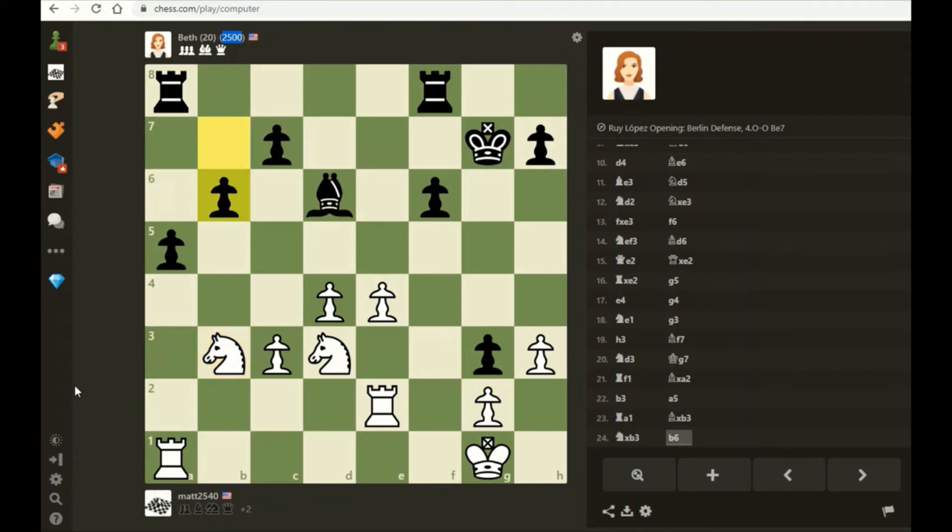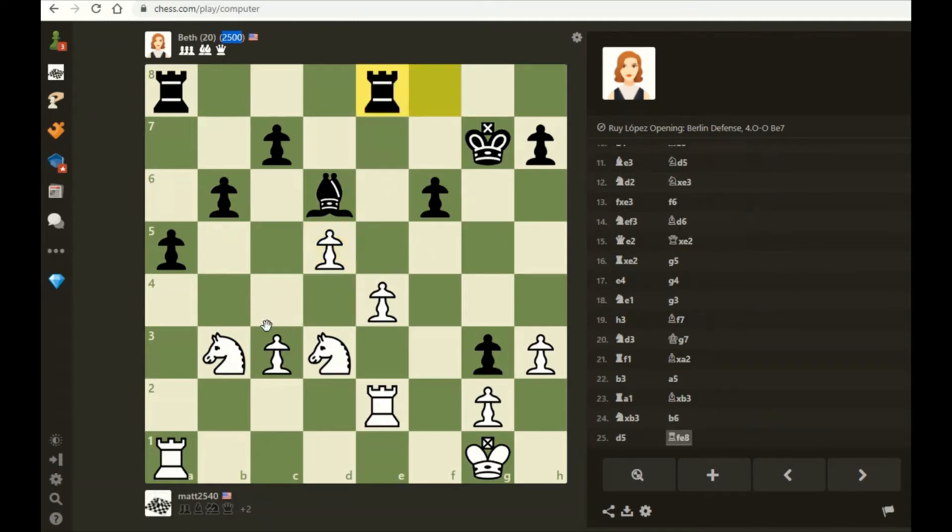Now I have a full piece. She did not like pawn to a4 followed by knight c5, so she's playing b6 in order to stop that. I'm going to play d5 so I can play knight d4, and that knight is going to be a monster when it gets to e6 or f5. Alright, continue with the plan.